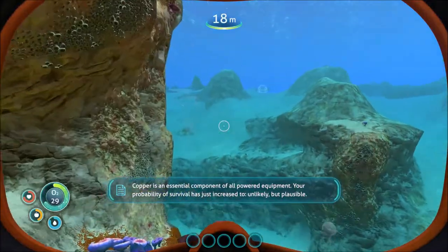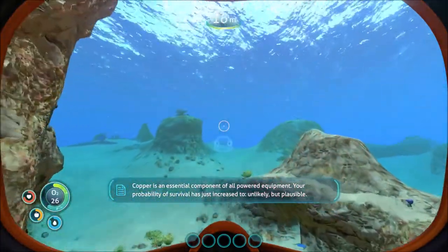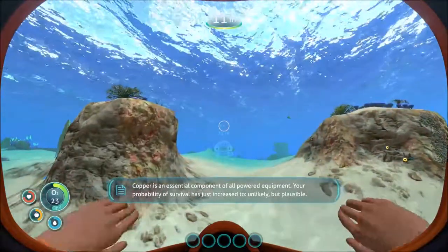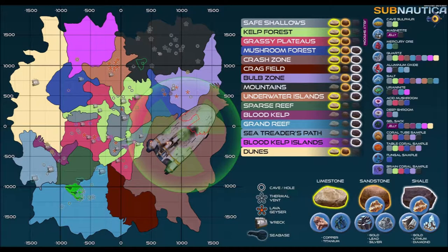You can get copper and titanium randomly from limestone outcroppings. Sandstone outcroppings drop gold, lead, and silver, while shale outcroppings drop gold, lithium, and diamonds.